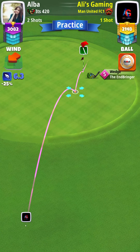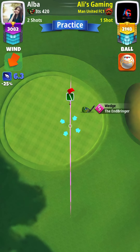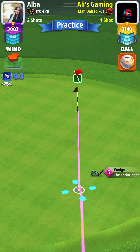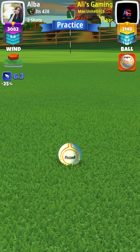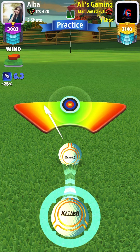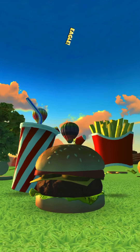For shot number 2, we have headwind once again, so we're just going to put max top spin. With our End Bringer, we're going to aim directly at the pin and slightly to the right of the cup, because the wind is going slightly to the left. A perfect shot — for an eagle! Eagle!